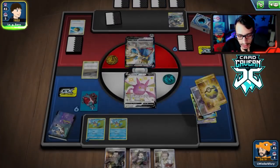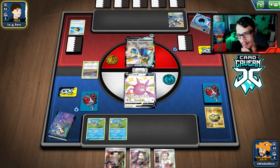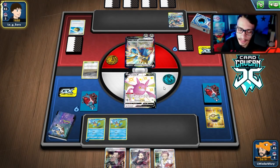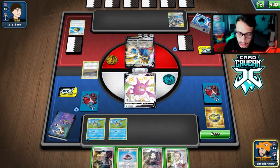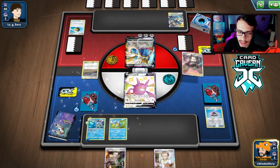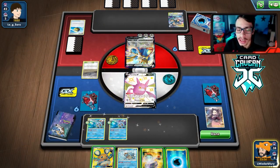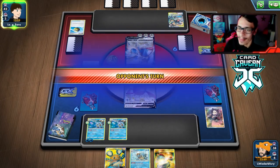Opponent uses Intrepid Sword, gets one energy. We draw Wartortle — we got a dead Wartortle actually. They could have Boss, which is what I'm scared of. We Marnie them, and we get a really good hand for next turn. If they have Boss off my Marnie I'm going to be upset because this hand is very strong — we can probably knock out the Zamazenta here.